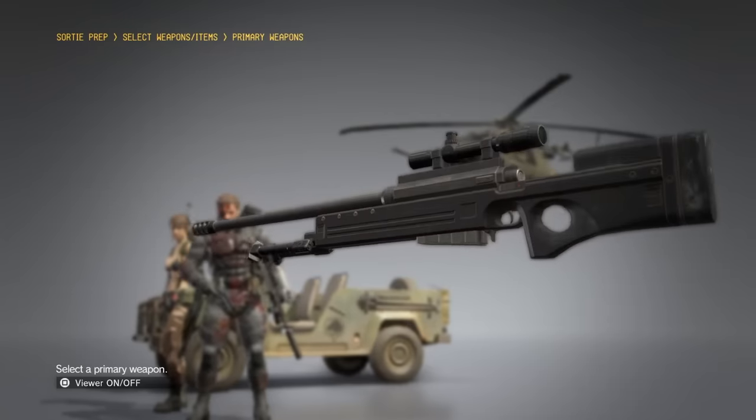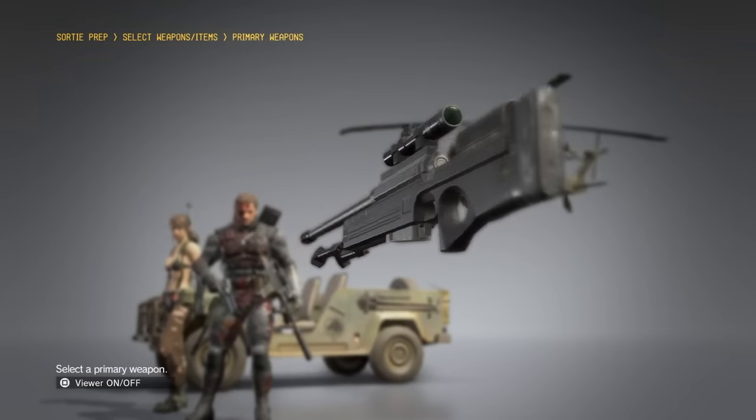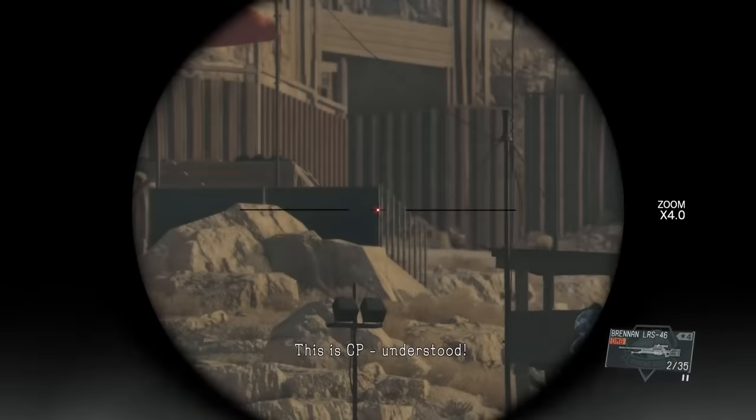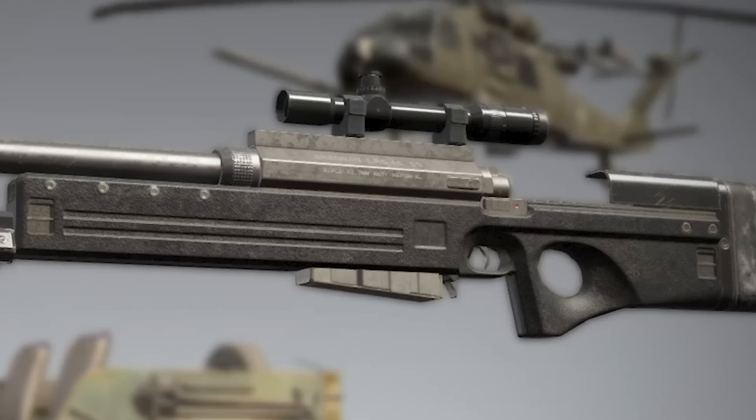Sniper rifle time. Big old chunky thing — I would assume this is meant to be .50 caliber. Big old brake, heavy barrel, very long magazine — everything about it is big. The scope looks out of proportion and too small. The most immediate thing is how bulky and blocky that stock is. This is very, very close to an Accuracy International AW50, which did not exist in this timeframe. Functionally I don't see why it wouldn't work, except the magazine is very embedded in that big blocky polymer stock chassis and would be hard to extract.